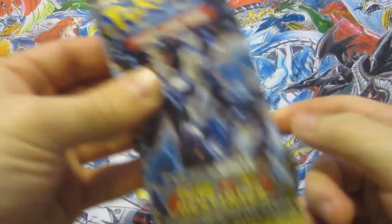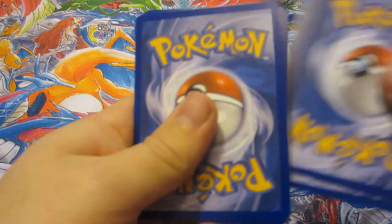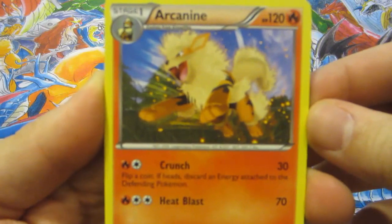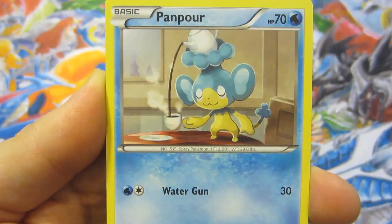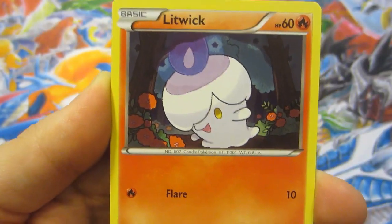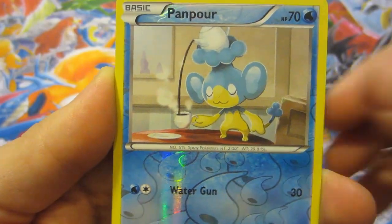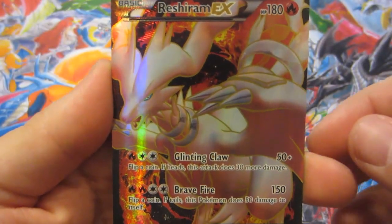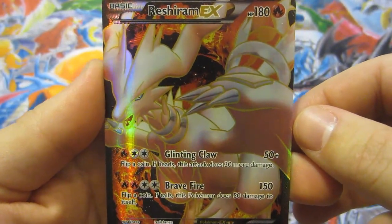That's already one good pull, and that is okay because we're going to be doing a lot of shiny hunting episodes to come. Pack number two: Arcanine, Scraggy, Hippowdon, Panpour, Algyem, Litwick, Munna, Pansear, Panpour reverse — and our rare is... a Reshiram EX Full Art! Oh my god, this is crazy!